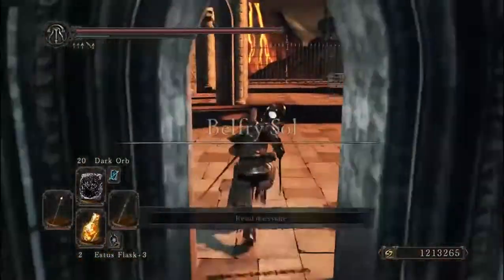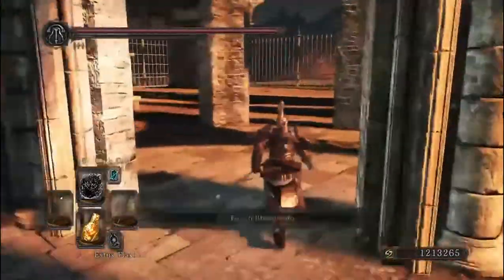All Hidden Weapon does — it doesn't affect your damage, doesn't affect any of that. All it does is make your weapon invisible.